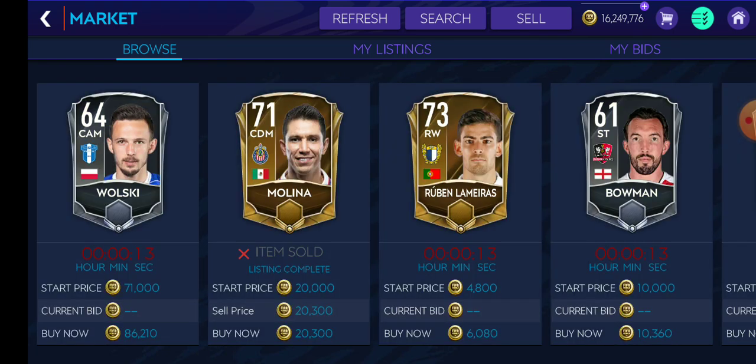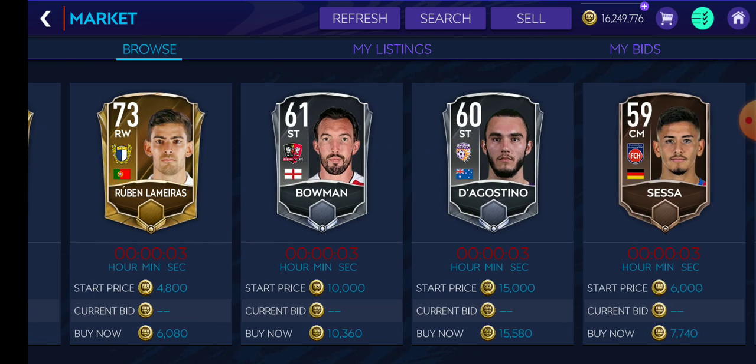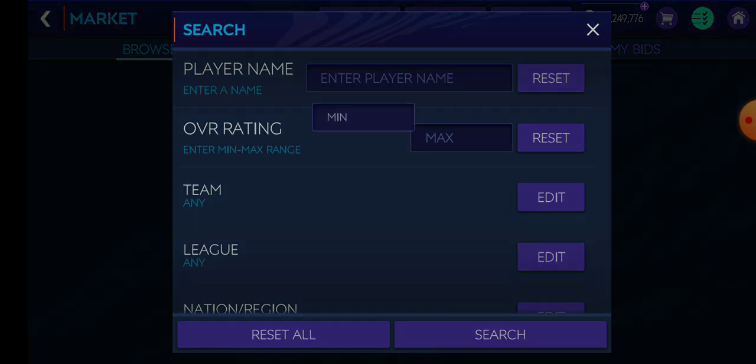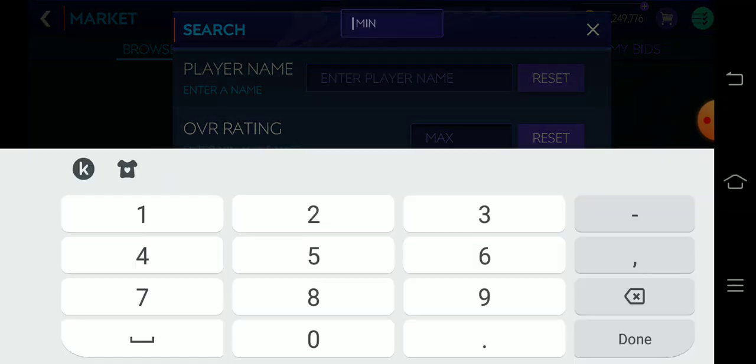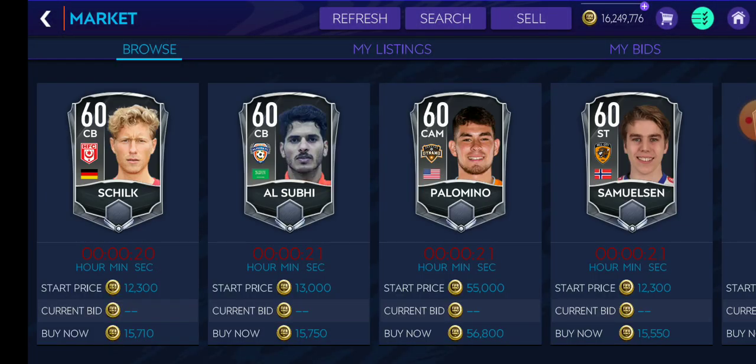Now, the method of phishing — many of you had confused it with manipulation. What you do in manipulation is you buy all the cards available of a single player and strike the market price up for it. For example, let's take a card like a 60-rated any card — let's take Palomino.